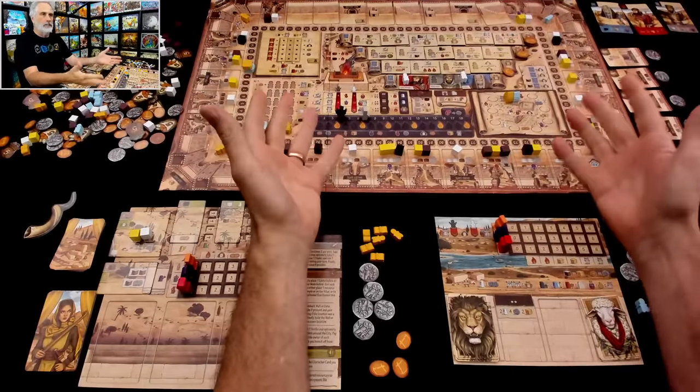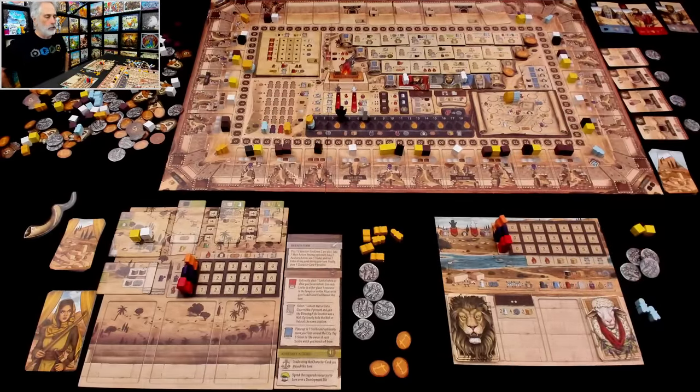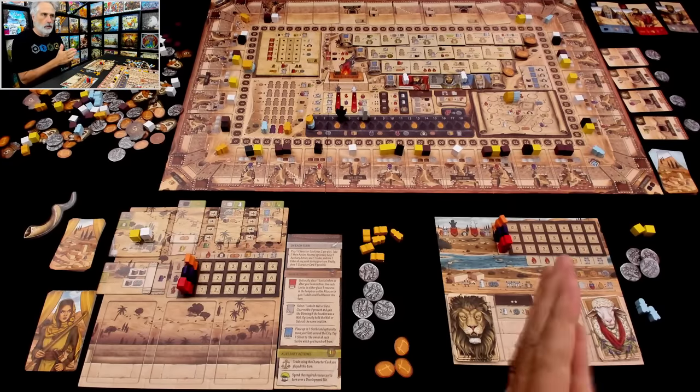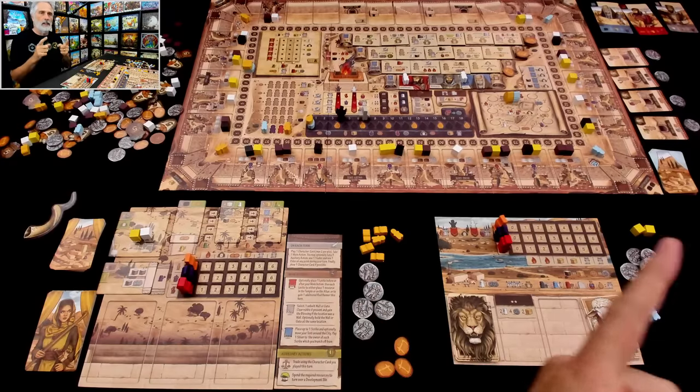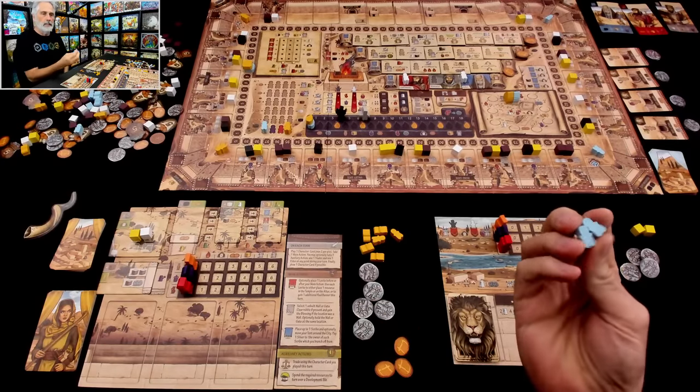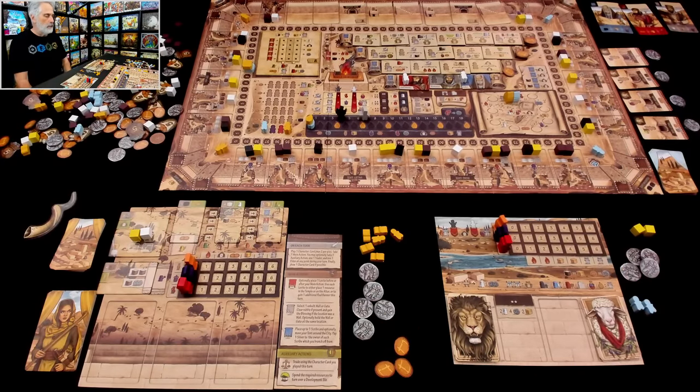The Judean exiles are finally returning to Jerusalem, and they are starting to rebuild. And that's where we come in, trying to guide the process to score as many points as possible. I am the yellow player. Today I'll be playing against an automated player represented by these blue pieces, and doing my best.